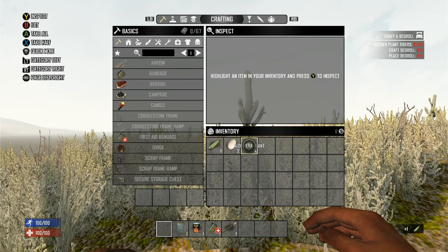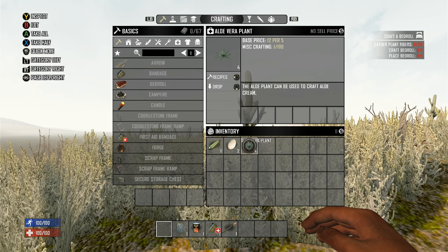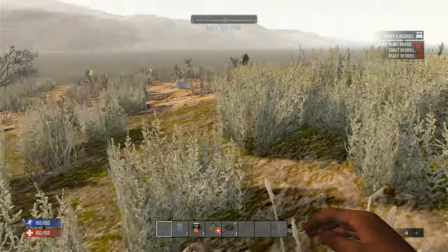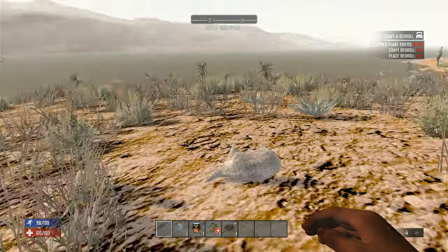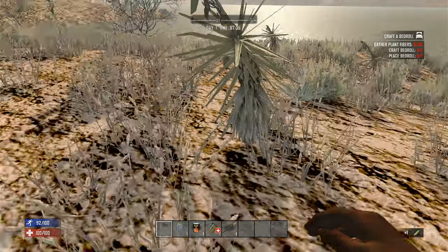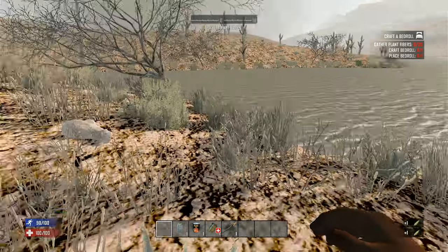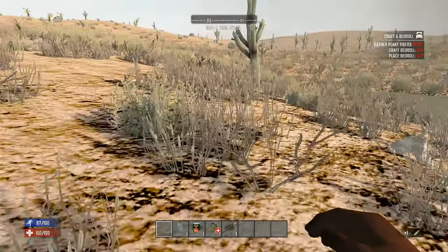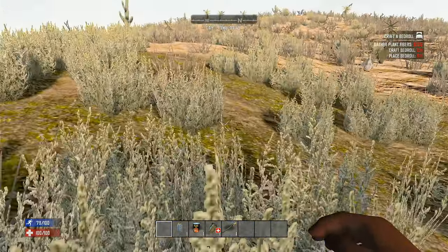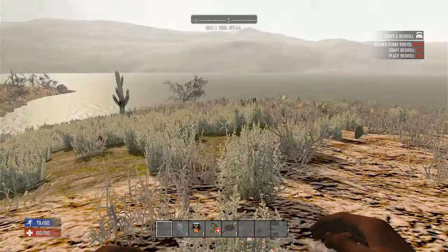I'm grabbing all kinds of stuff, although I can't use the aloe vera plant for anything — I can't craft anything out of that. If you're unfamiliar with the no-crafting challenge, basically you cannot craft anything. You cannot craft stone axes, wooden clubs, guns, or assemble stuff. You really can't even cook. The console version is way tougher on players when it comes to food and water — it's an actual survival game.